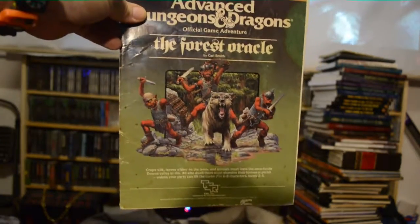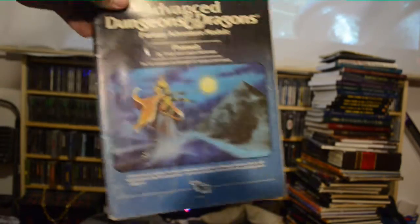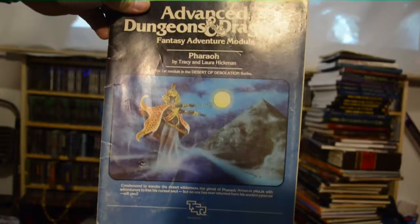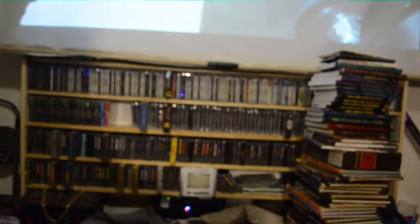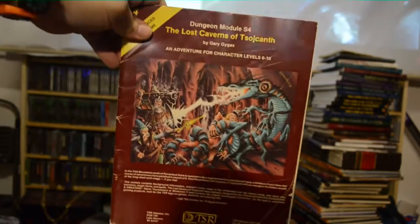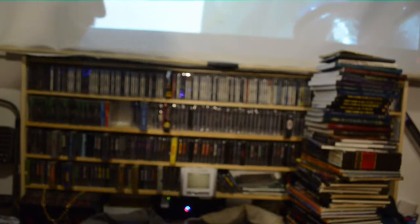Here's another module: The Forest Oracle. Fantasy Adventure Module: Pharaoh. The Assassin's Knot — that's a cool one. Lost Caverns of... I cannot say that word. If you know how to pronounce that word, please put it in the comments.